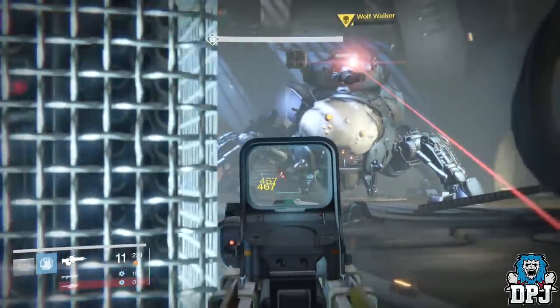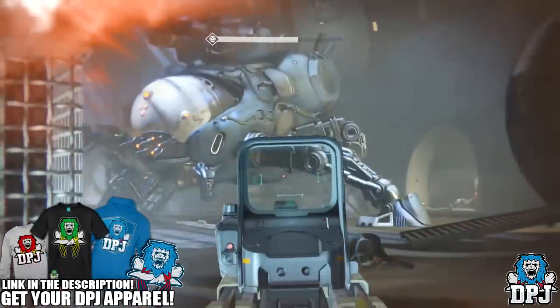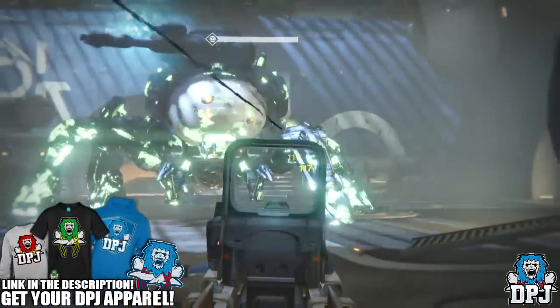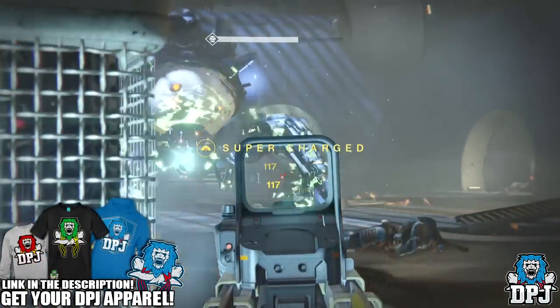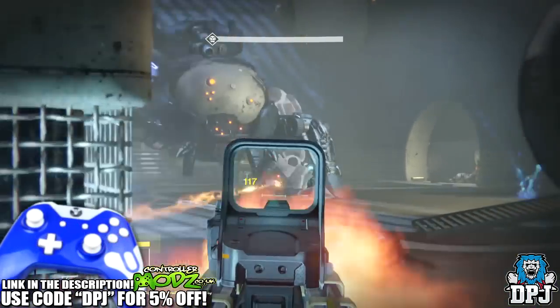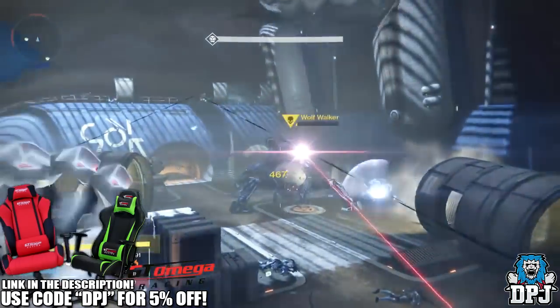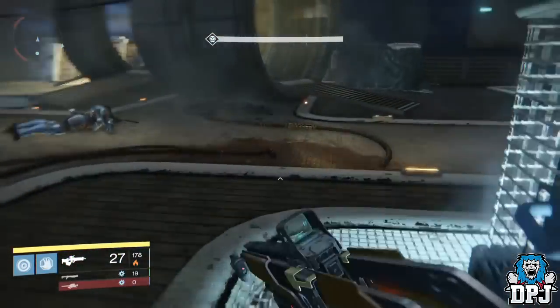What's going on guys, it's your boy DPJ here today with another Destiny video. From day one in the Destiny universe, the feature to apply skins to your ghost was something we all wanted, and if you didn't have the special edition pre-order, you were stuck with the plain old standard white little light.